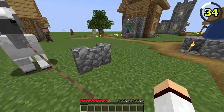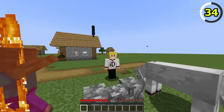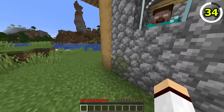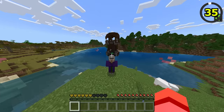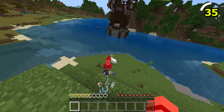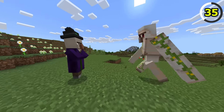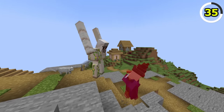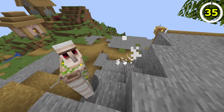Have you ever wanted to attach your mobs to a wall by using a lead? Well, in Bedrock you can, whereas in Java you can only place leads on fences. In Bedrock Edition, witches are very aggressive as they'll even go as far as to attack an iron golem. In Java Edition, they're a bit more chill as they won't attack an iron golem unless they're provoked.